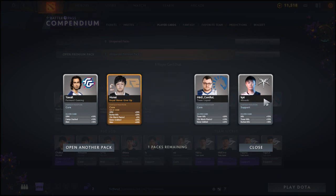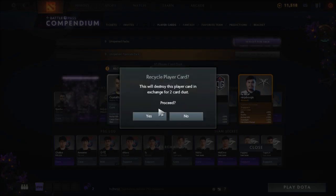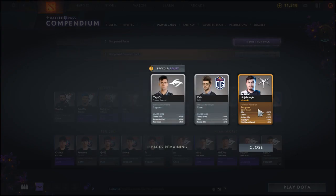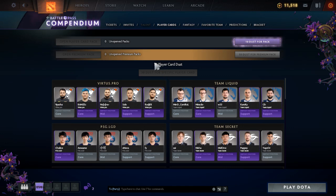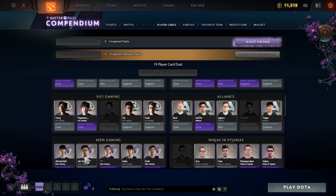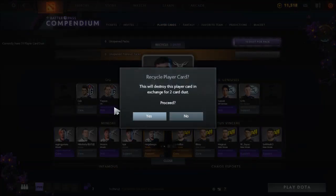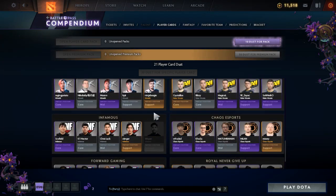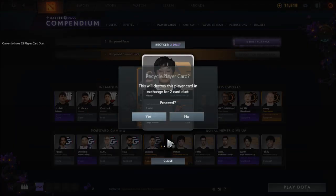Last premium pack: three duplicates, but we got Seb from OG who we needed in silver form, and Ninja Buggy from Team Mineski in gold! Let's keep 19 card dust to trade up for more premium packs later. Checking the teams: PSG just needs Chalice in silver to finish. Checking Mineski — got his gold so we can get rid of the silver. Look at all these gold cards — this session has been really successful!